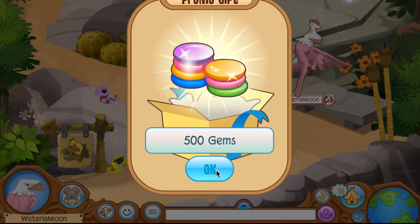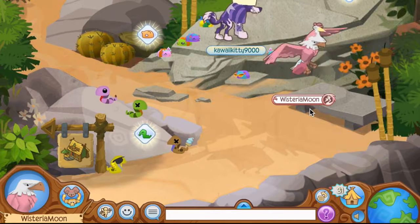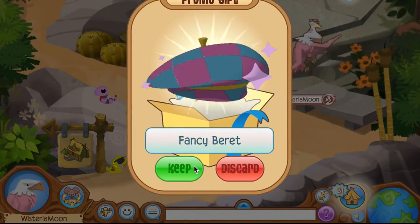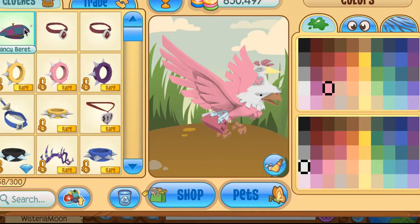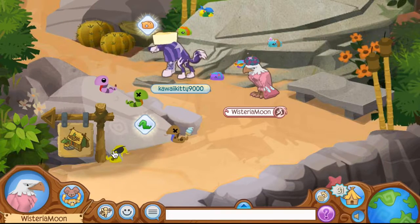And now I got a promo gift — 500 gems! Woo! I am so rich now, guys. I guess I didn't get any items on that one, but now let's try out our other code. And we've got a fancy beret! Would you look at that, guys? It is sparkling. I love this item so much. Oh my gosh, I'm going to put it on my eagle right now. Look at that — guys, this is so snazzy. Look at this rare — I love it! I need to redeem more codes right now.